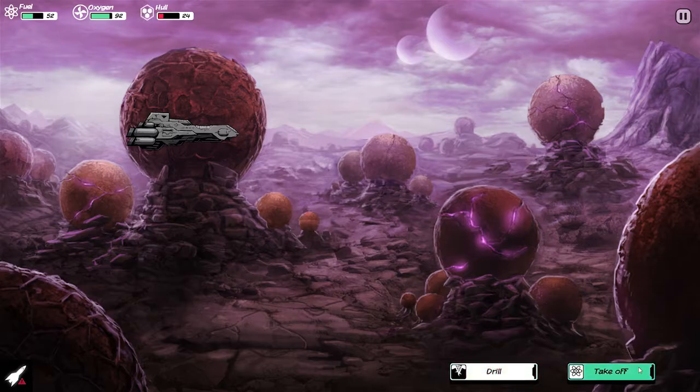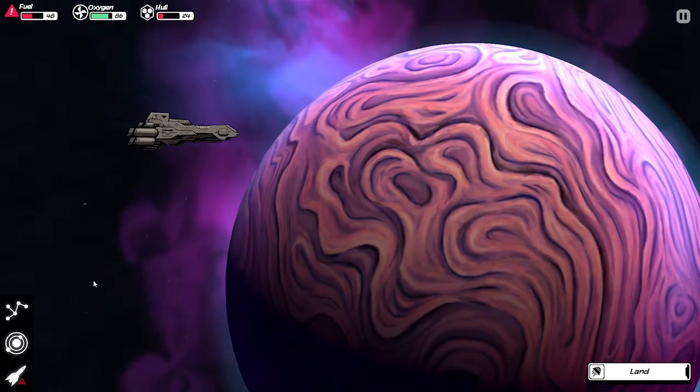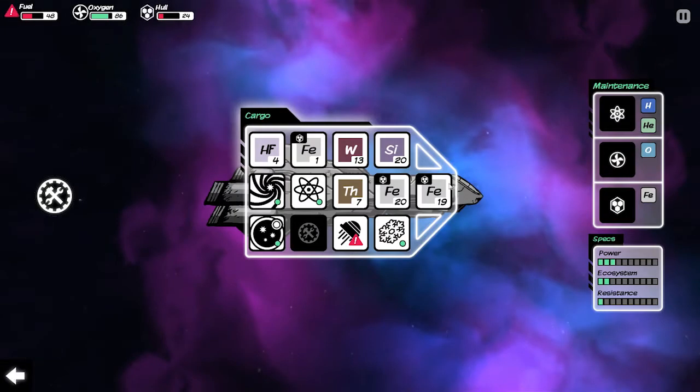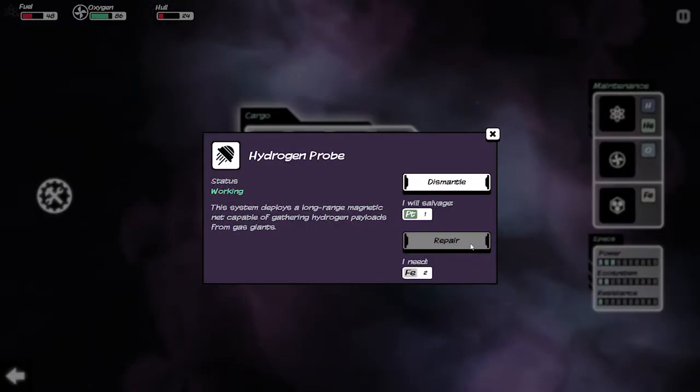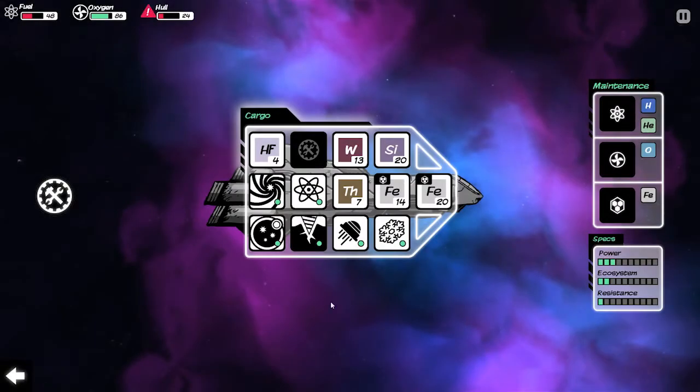At this point we're going to take off. Our hull is almost gone, our fuel is pretty well depleted. But we have some iron. Let's repair this guy — you just click on it and click repair. You can also dismantle things. In the case of the cryonics, if I dismantle it I'll get one silicone back, whereas if I built it I used one silicone and three iron. The drill is four iron. So we're going to create the drill again because now we've got a full house.